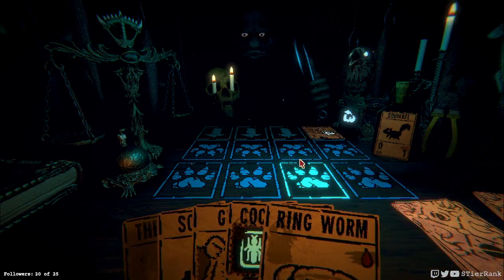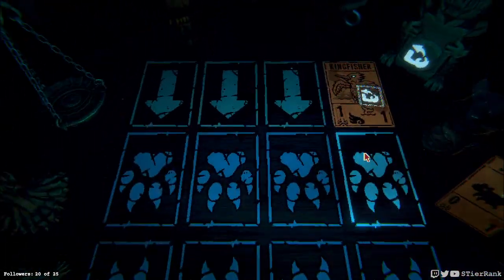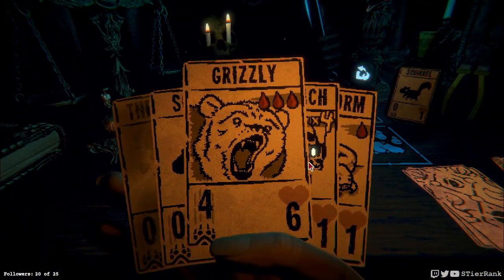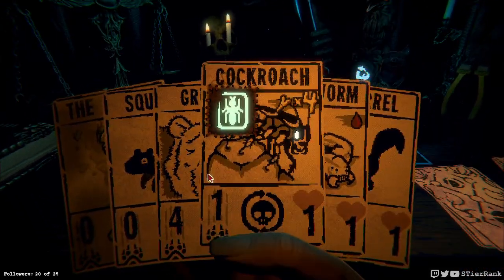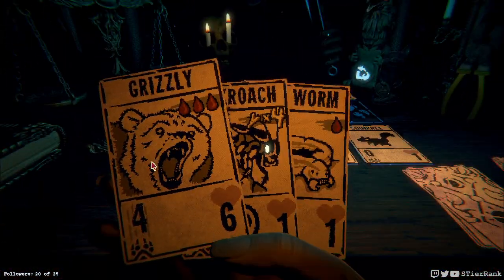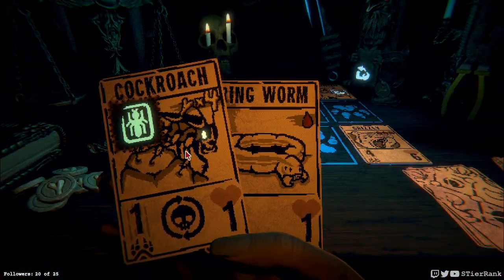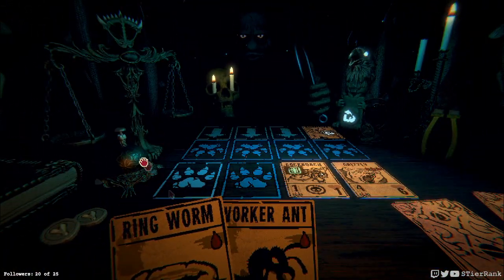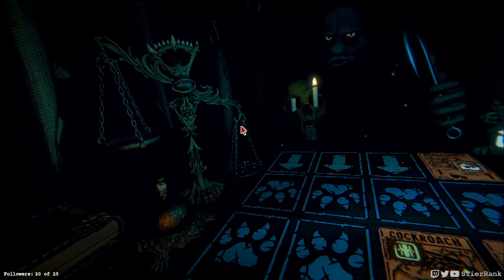Prepare to meet your match. We have a ringworm we can get going off the bat. Or we could get the Grizzly on the board in one turn — I think that's the way I'll take this. We'll get enough bone to get our cockroach on the board too. And yeah, so this will get us to the second phase. The next turn we should be able to put the worker ant on the board.